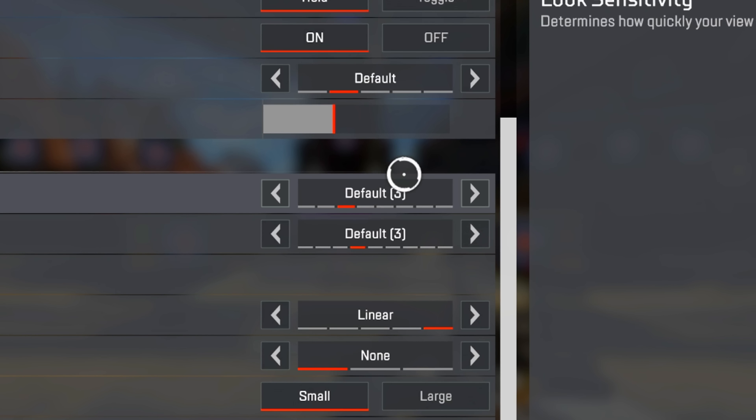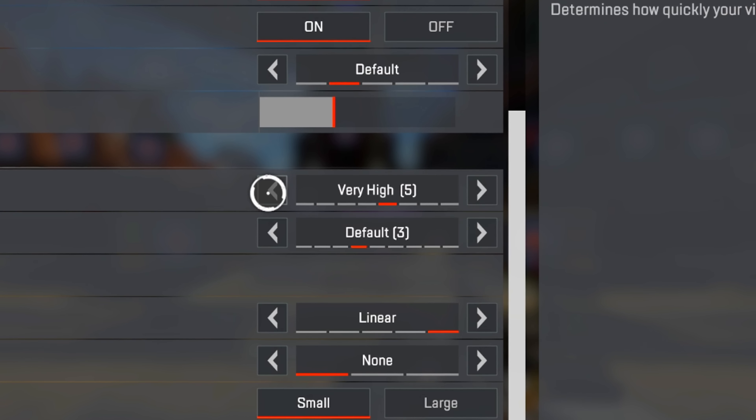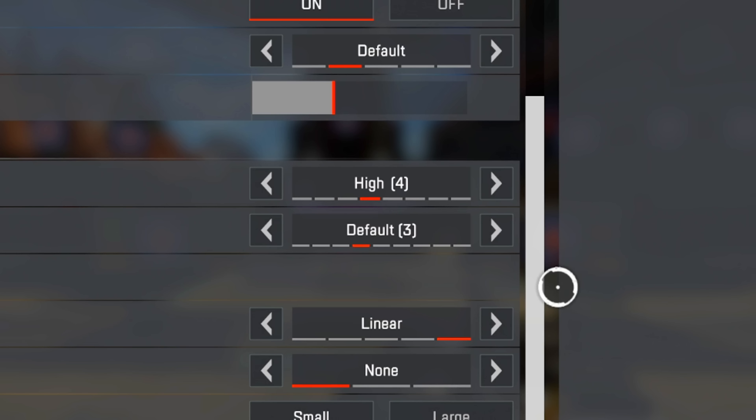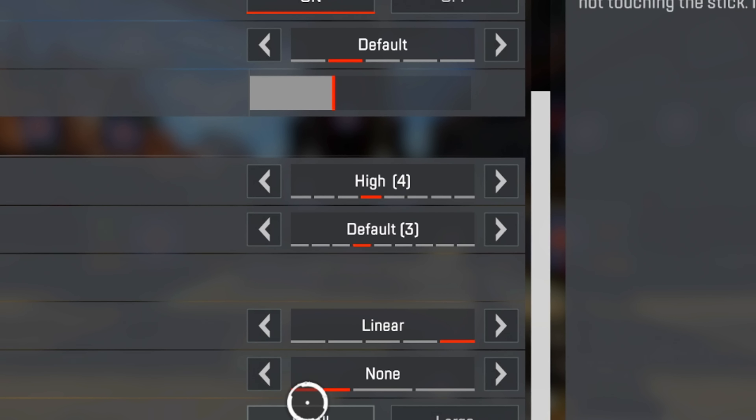The game is changing a lot this season and it's time for us to make some changes as well, being controller players. The easiest mistake most controller players make that limits their overall performance is not playing on optimal settings. Whether you're a beginner or seasoned player, optimizing your controller settings can greatly improve your aim, movement, and overall gameplay in Apex Legends.